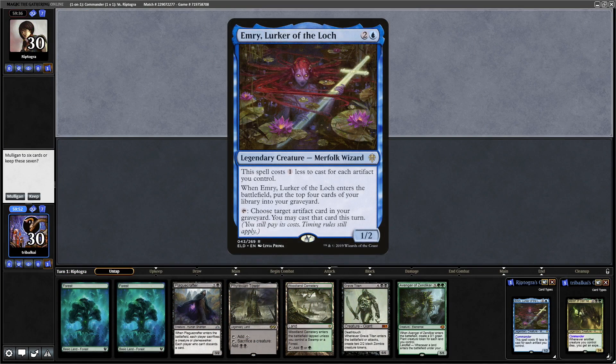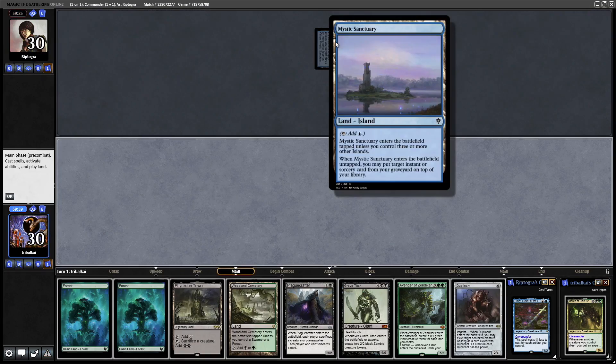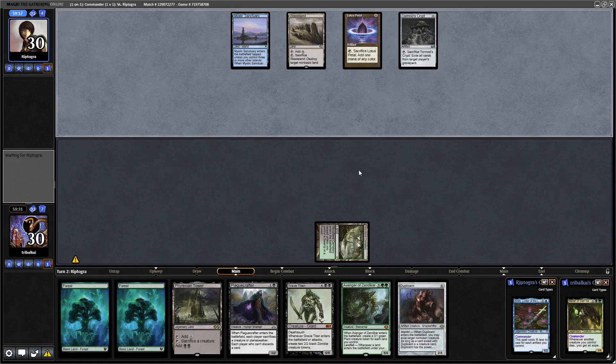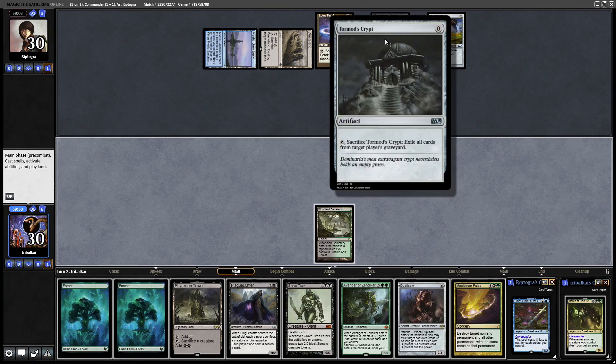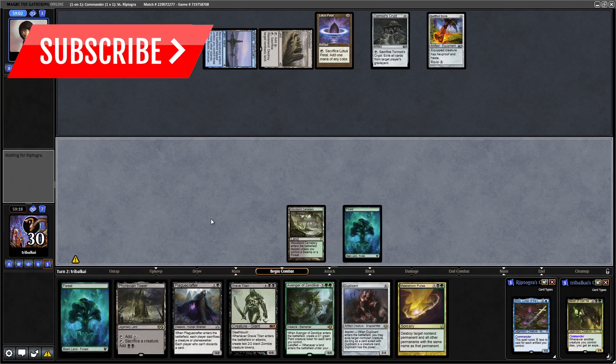Merrin of Clan Nelthoth versus Emery, Lurker of the Lock. That's not incredible, but I like the Plague Crafter - if this is some kind of Voltron build then I'm thinking that's going to help us, so let's keep that. We get another draw at least since we are on the draw. Just a Mystic Sanctuary to start things off with. Then - wow, we're obviously up against a more powerful opponent here. We really need to get rid of Tormod's Crypt before we decide to do anything else - Maelstrom Pulse will help us there. Let's just go for a Forest and hope our opponent doesn't get rid of the Woodland Cemetery with that Wasteland.